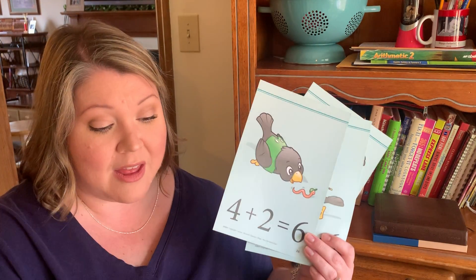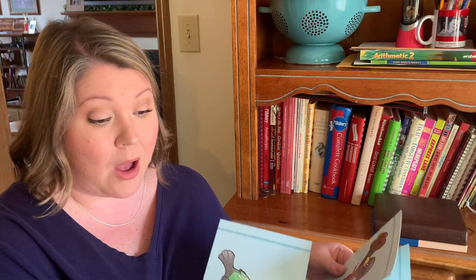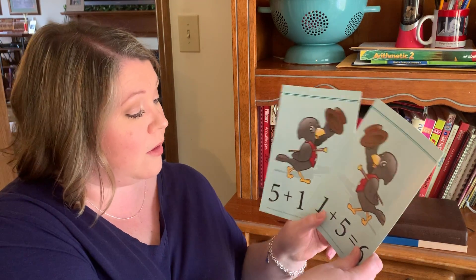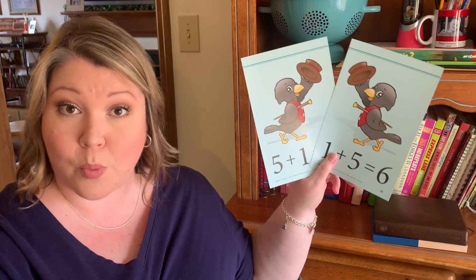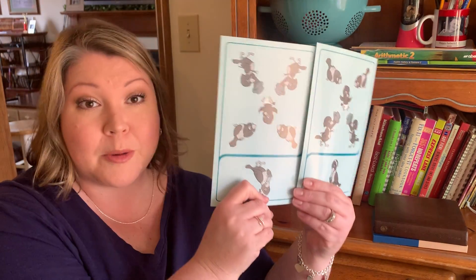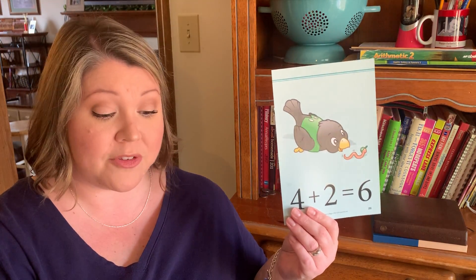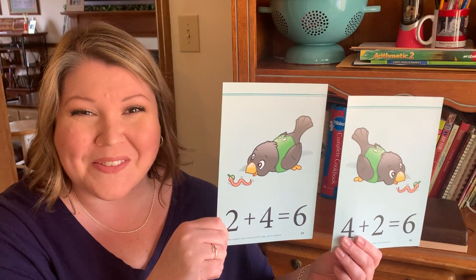The six addition family has a double and two sets of twins. Four plus two equals six, and five plus one equals six. Five plus one — if I switch it around, instead of five plus one it'll be one plus five. Five plus one equals six, one plus five equals six — just flipped them around, I didn't change anything. Four plus two equals six, two plus four equals six.